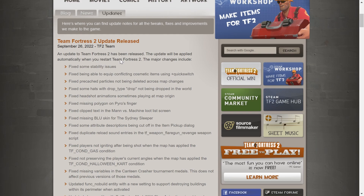Fixed missing polygon in Pyro's finger — I didn't know about that. Fixed clip text of the Mann vs. Machine loadout screen. Fixed missing blue skin for the Sydney Sleeper. Fixed some item descriptions being cut off. I still wish they fixed the Ambassador to have a blue handle when you're on blue team instead of a red handle — that still makes no sense. Fixed pickup dialogue. Fixed duplicate reload sound entries.